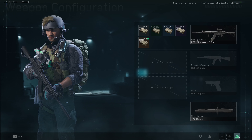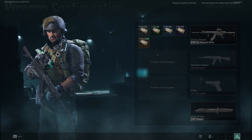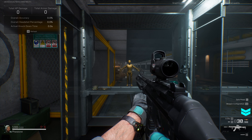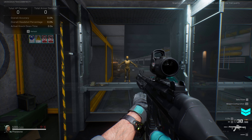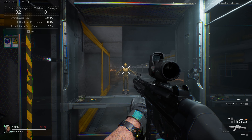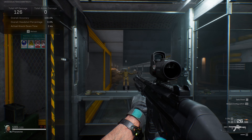Hitting Tab brings you to the same screen, and if you have multiple weapons you can do the same thing for each weapon you have equipped. You can see in the bottom right corner that I have the best weapon with the best ammunition equipped, and then you can continue with your testing.